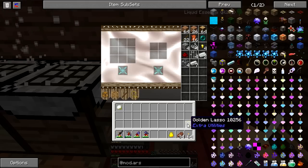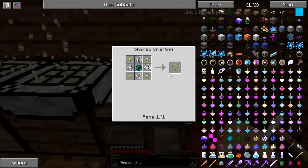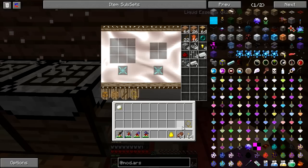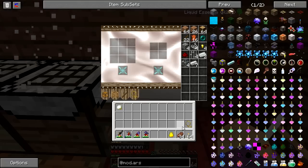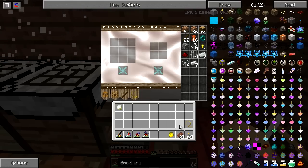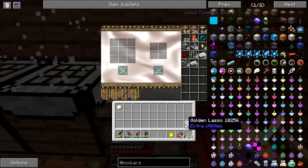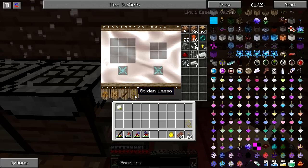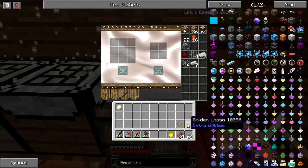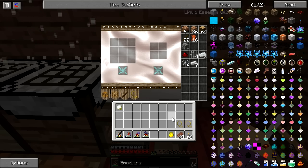One thing I've actually made already is a golden lasso from Extra Utilities. The golden lasso is very useful — it lets you right-click and pick up an animal. You can't use it on monsters, but you can use it on cows, sheep, pigs, et cetera. And I need sheep. I have a distinct lack of wool in my inventory and more and more things are calling for it. So I'd like to start a sheep farm, which means I need two to start. I've made one lasso, and I have the ingredients to make a second.